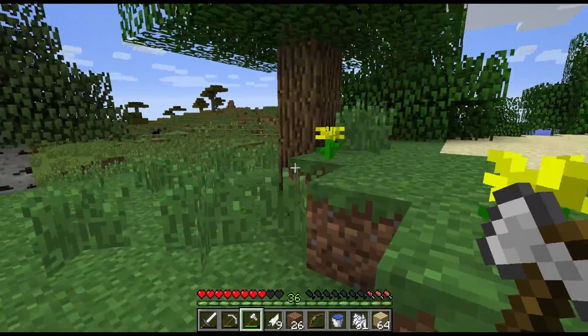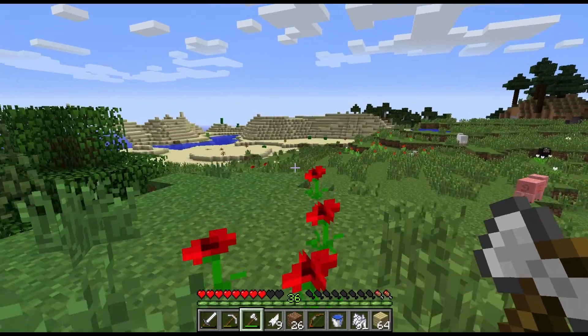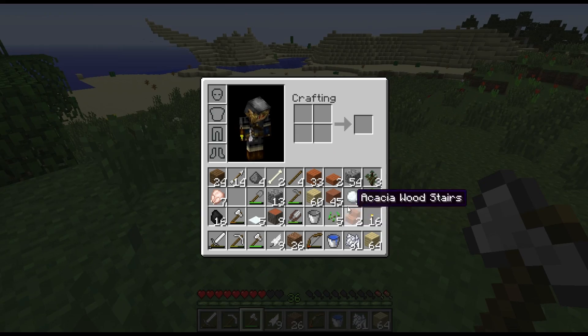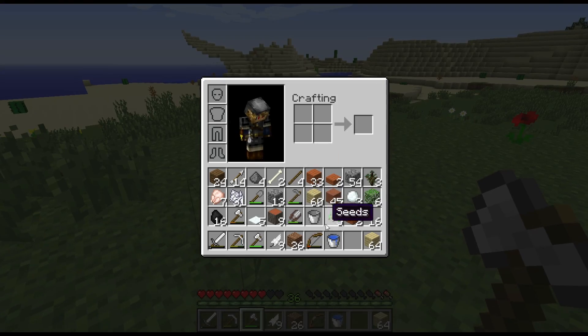Let's just quickly take a look — savannah keeps going that way. Desert there, looks like. Quickly go and grab some cactuses. I never have food with me. Let's quickly go and grab some of those cactuses — get salmonella and eat these chickens, whatever.